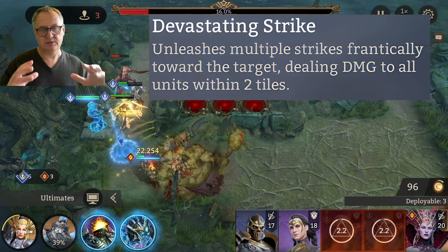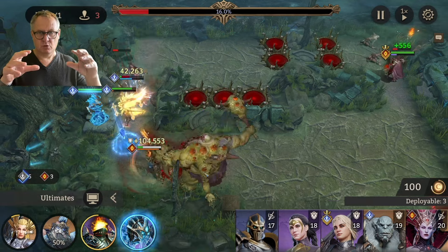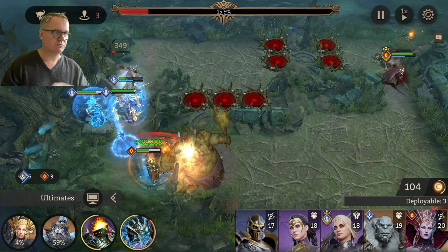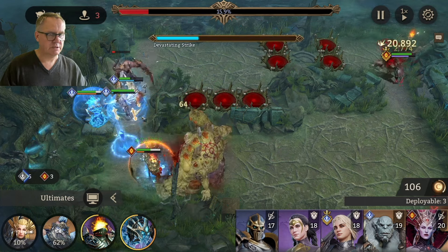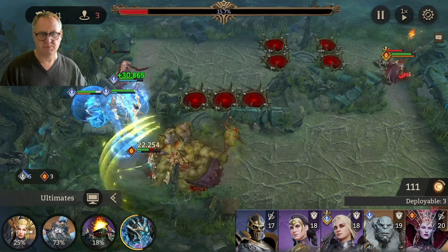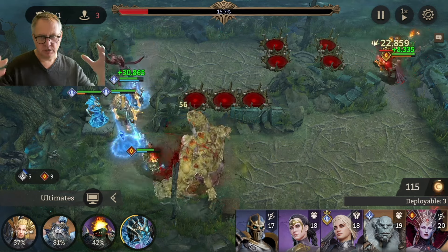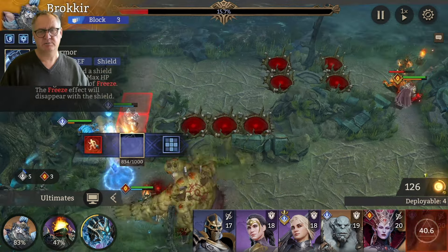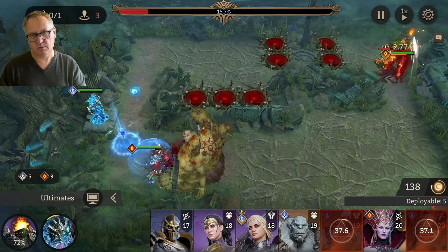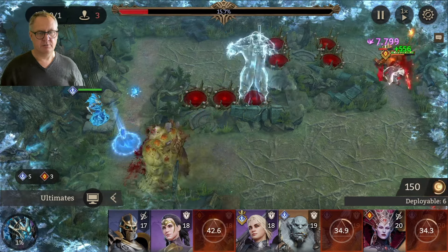The boss does a Devastating Strike — he hits everyone within about two tiles, so it's a big AoE hit. You don't want him to get too close because he will start devastating your healer and Valk. We wait, there's his Devastating Strike — boom boom boom, three big hits. We've got a healer and Baron with Unyielding and a nice big shield — perfect tank. We can recall Valk and Abrogni. But if we recall Baron — don't do this — the boss will come further down.